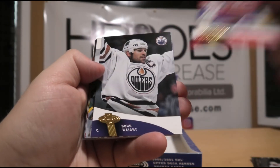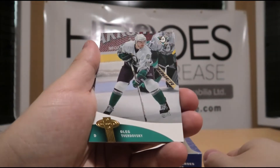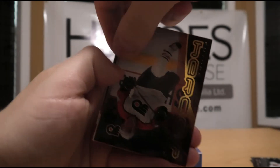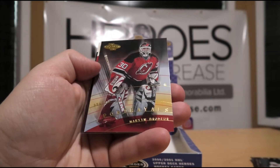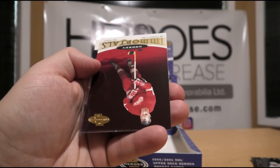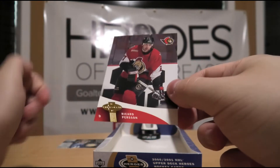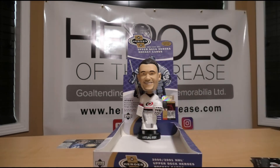Jose Theodore, Doug Weight, Oleg Tverdovsky, Sergei Gonchar. Future Heroes of Justin Williams — not bad. Portraits of Martin Brodeur, Hockey Immortals of Gordie Howe, and Ricard Persson — never heard of him before, interesting.